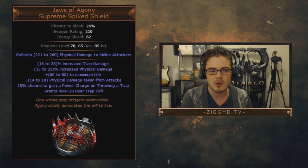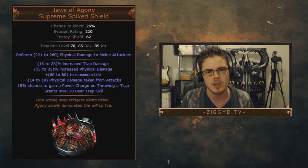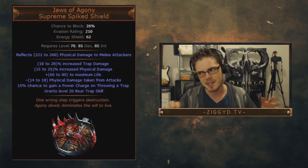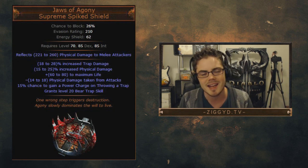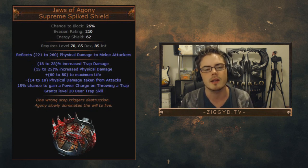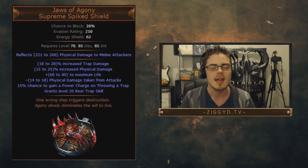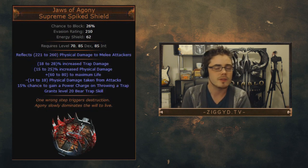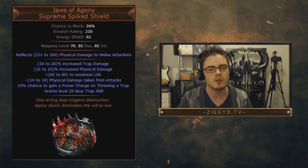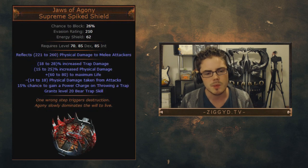It also has a small Arctic Armor effect: minus 14 to 18 physical damage taken from attacks, which is very nice mitigation. We've seen how powerful Arctic Armor is, and if you're already running it on an Eldritch Battery trapper this will amplify on top of that. Then the icing on the cake is the 15% chance to gain a power charge on throwing a trap. The math shows it's pretty hard to sustain seven power charges with this alone, but it's nice for getting a few extra charges and maintaining them while clearing quickly.